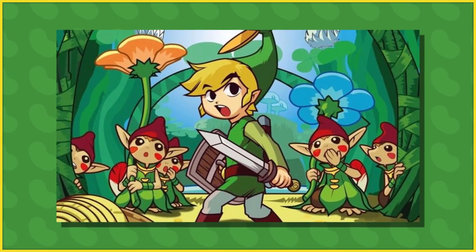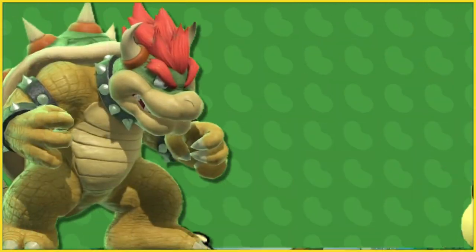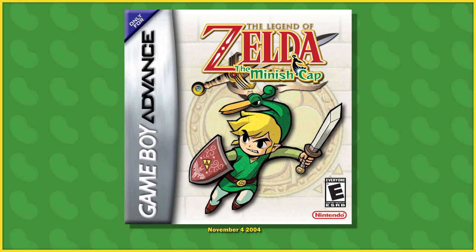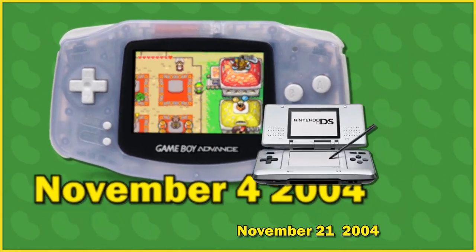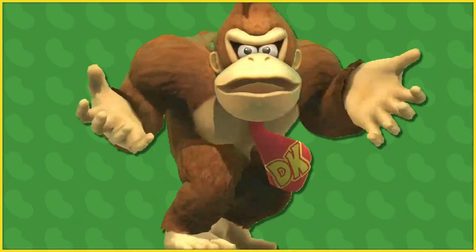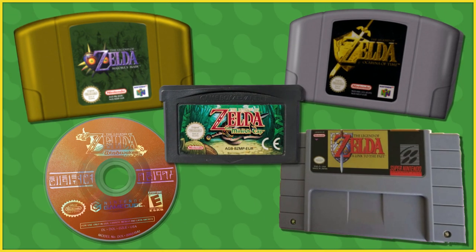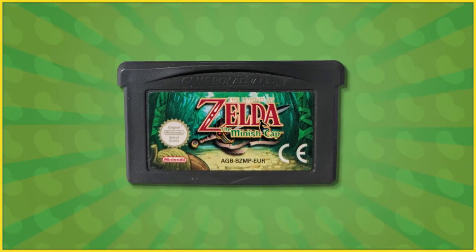A prime example of this is the Minish Cap, a game that was received very positively, but was equally only experienced by a relatively small playerbase. This was most likely due to the time period in which it was released. Minish Cap came out in November of 2004 for the Game Boy Advance, which was the very same month that the Nintendo DS first saw the light of day. You see the issue here? While this was an unfortunate way to start off its life, you would be mistaken in thinking that this game isn't up to scratch with its counterparts. In fact, I'd go so far as to say that it's one of the best.